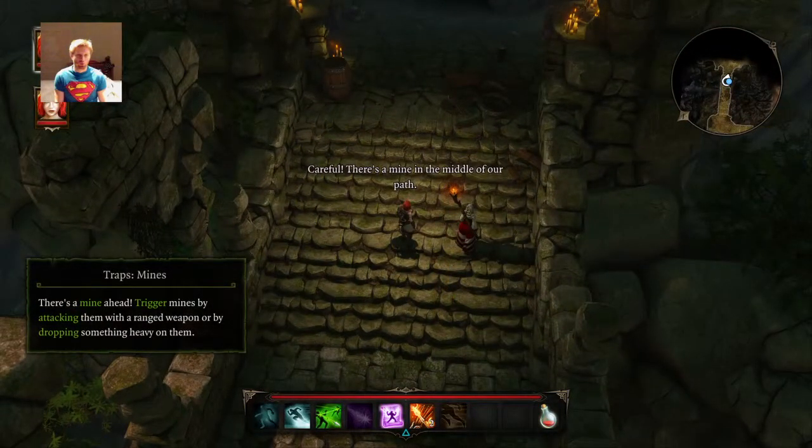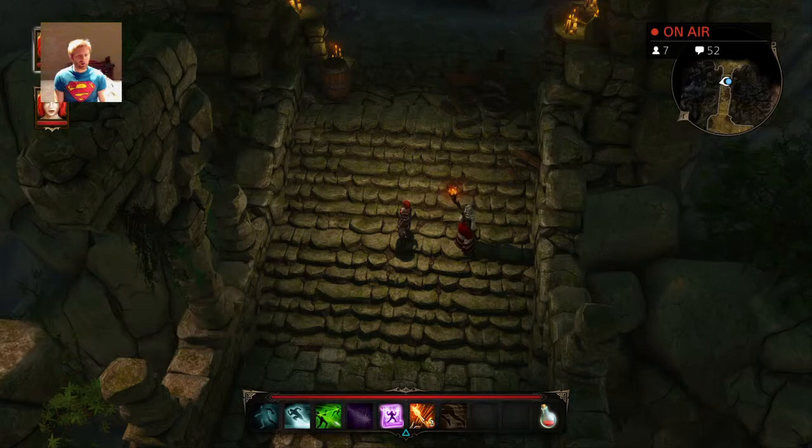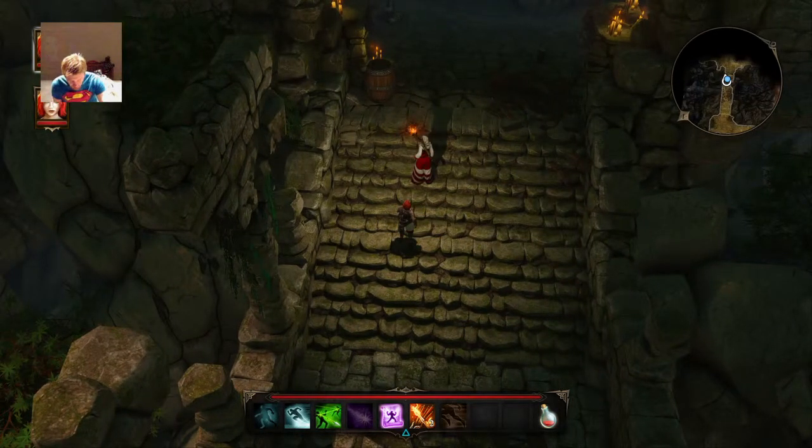There's a mine in the middle of our path. Someone must have an interest in protecting whatever's kept here. There's a mine — trigger mines. Oh crap. What did it say? Twitch delay. Don't fail me now.